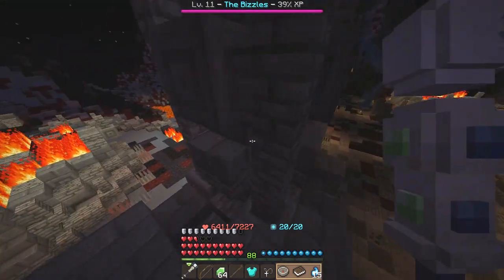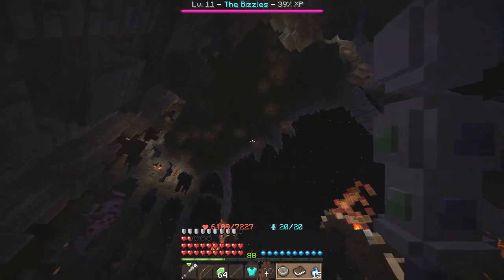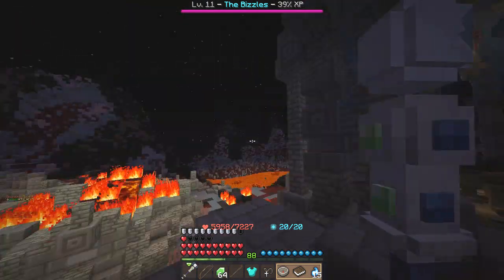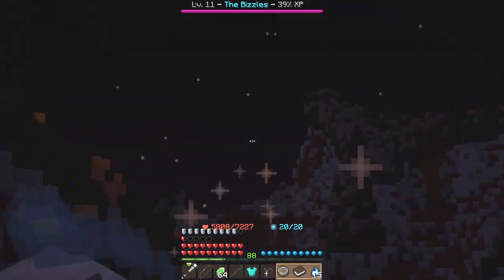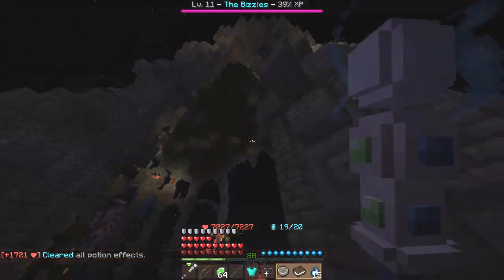There is this huge half-coliseum type thing that you guys can easily look up on the map. It is out here in the Molten Heights — that's the actual wall, that's the end of the world right there. We're in the very top corner of Gavel, Molten Heights, and you can see this big thing here.